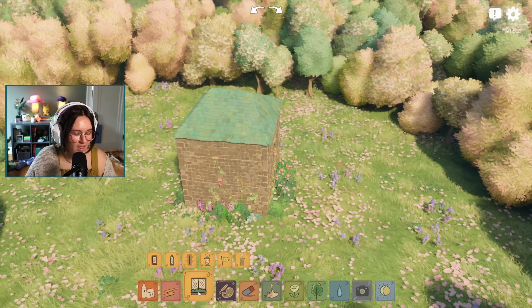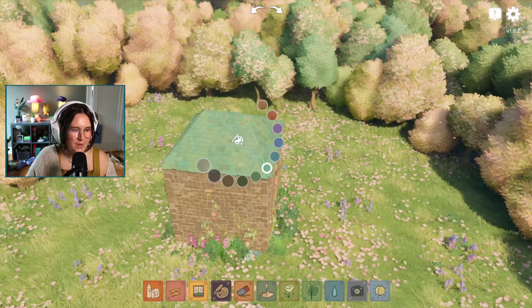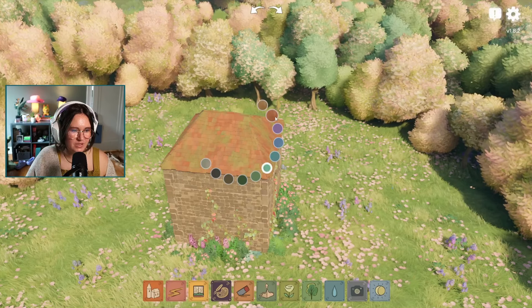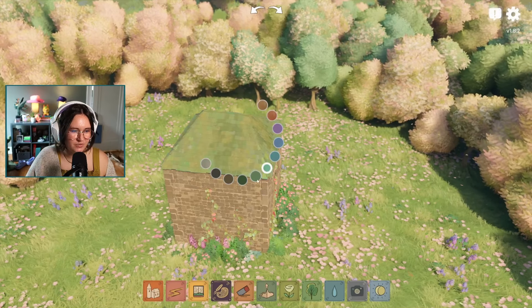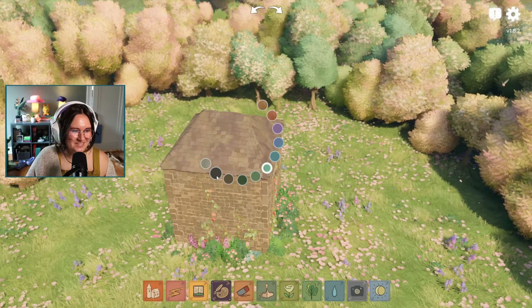There are also more colors for the roof. In the demo you could only do orange or green, but now there are all these different roof colors which are really pretty.